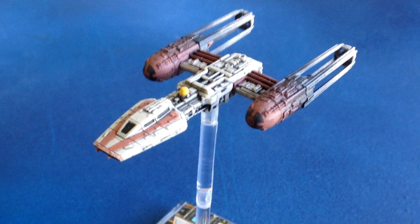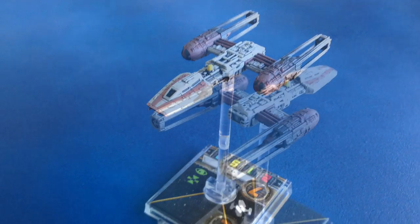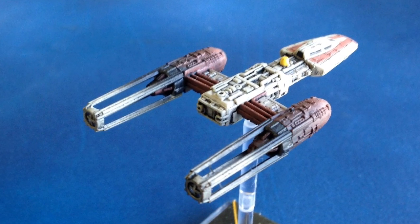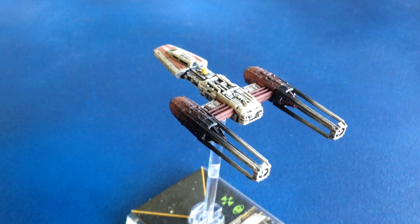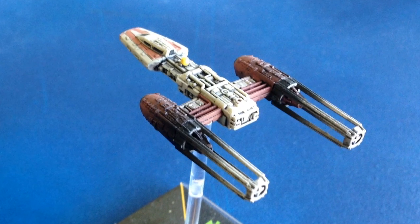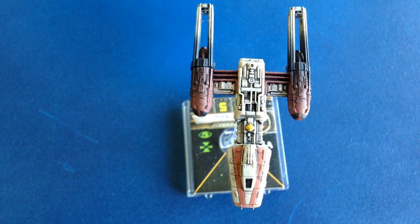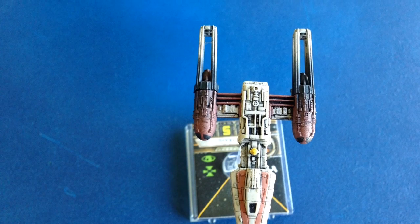Hello, and thanks for tuning in to the Cardboard Dungeon's X-Wing shipbuilding videos. My name is Pat, and in this episode I'm taking a look at one of the new Y-Wing pilots for the Scum and Villainy faction. This is a ship that has been in the game from the beginning, and although it's always had a place on the table thanks to the ability to equip turrets, it definitely benefits from the new pilots and Y-Wing-only cards included with the Most Wanted expansion.